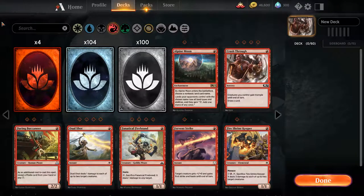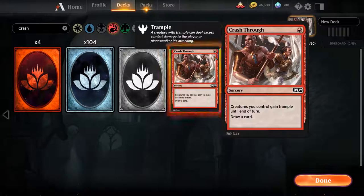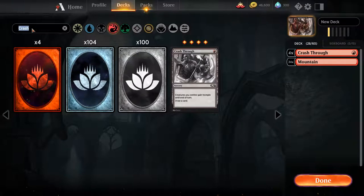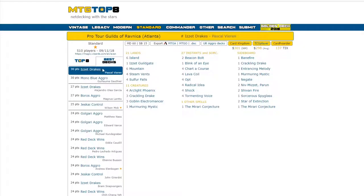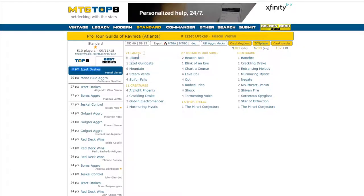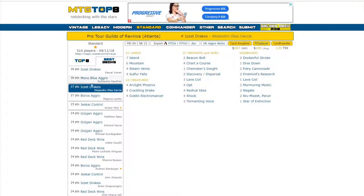This red-blue deck takes a collection of misfit cards — cards that wouldn't be played in basically any other competitive deck — adds them to a few standard staples, and produces a deck powerful enough that one variation was actually the top performer at the GRN Pro Tour. Also worth mentioning, there were two versions of this deck out of the top four slots of the constructed event there.